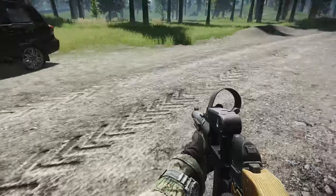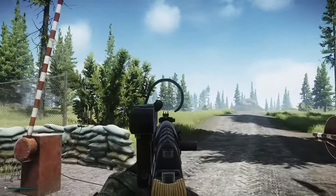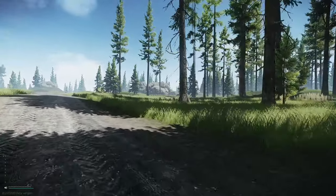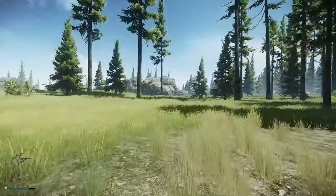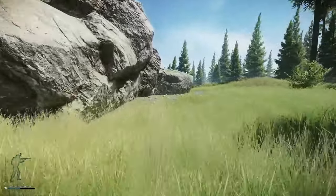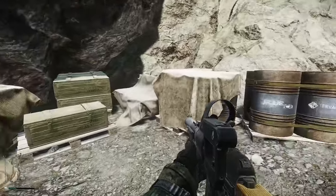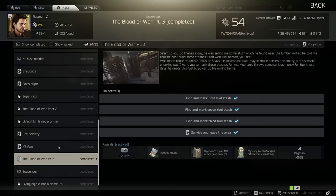Now we're at checkpoint - up this road is the lumber mill and in this direction is scav house. Once you're at checkpoint, look to the right side of the road and you can see this giant rock. The stash is actually hidden around the back of this rock - on the left side just here is where the final fuel stash is.